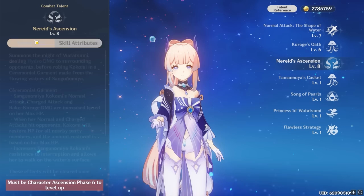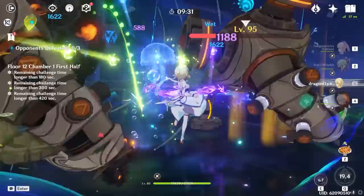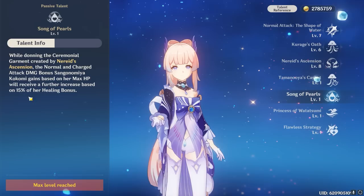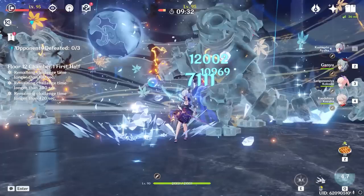Moving on to her most recognizable ability, the elemental burst: casting Kokomi's burst causes her to deal AoE damage to nearby opponents and then, for the next 10 seconds, she gains many cool effects. Her normal attacks, charged attacks, and her jellyfish all gain increased damage based on her max HP, and whenever her normal and charged attacks hit enemies, they heal her entire team based on her max HP. With her fourth ascension passive, her normal and charged attack damage gains a further increase based on 15% of her healing bonus. This ability is Kokomi's bread and butter in some teams, and in others it acts as nothing more than a means to reset your jellyfish — but having energy recharge to fund her heavy 70 energy cost is always important.